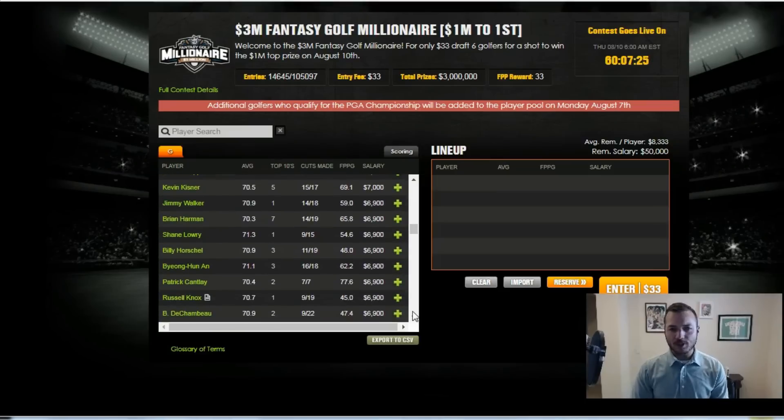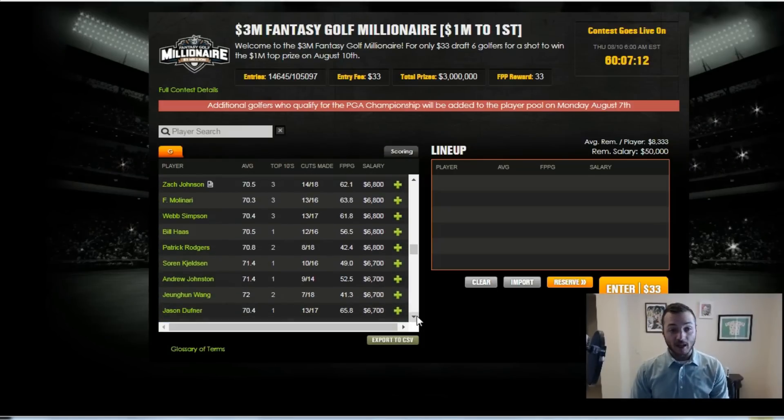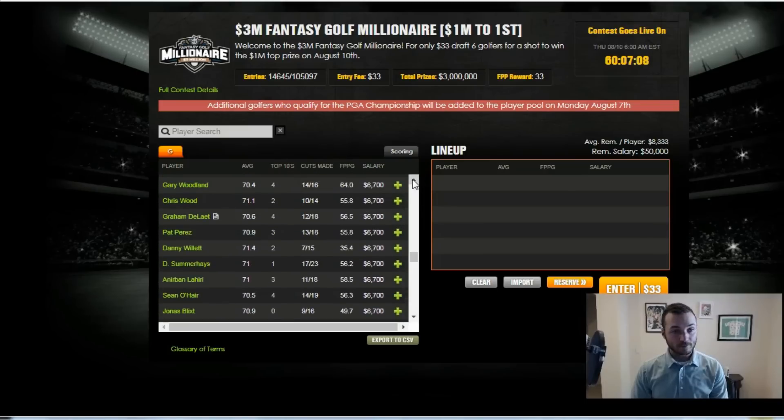Jimmy Walker is interesting again — he kind of faded last week but seems to be putting it together, and he is the defending champion. Zach Johnson played really well last week and he's only $6,800.